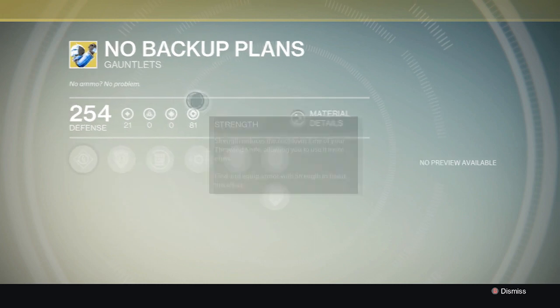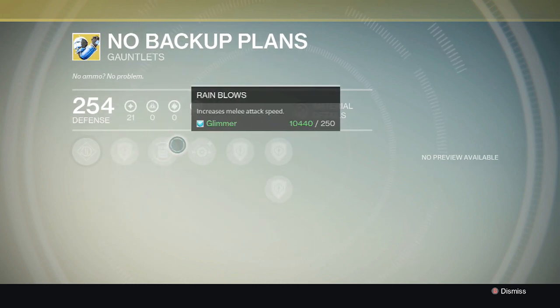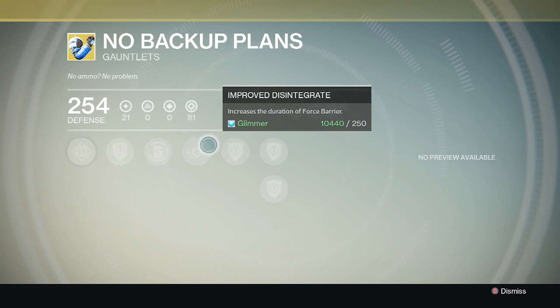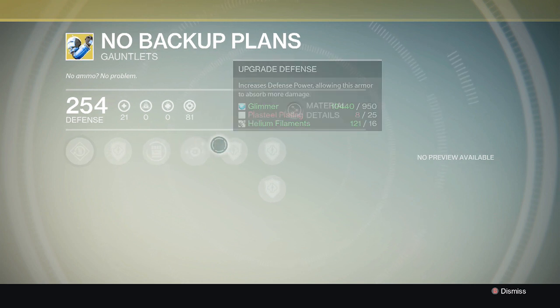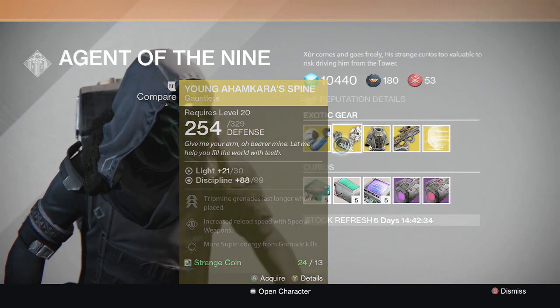To start this off, Xur has No Backup Plans gauntlets for the Titan. These gauntlets are meant for the defense class Titan because of the perk that helps increase the force barrier — it makes the force barrier last longer. These gauntlets are pretty nice if you're a defense class Titan.